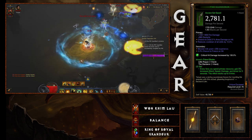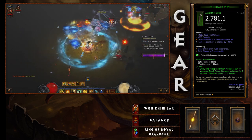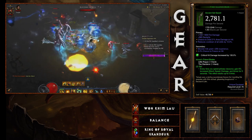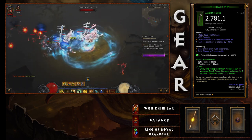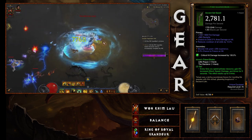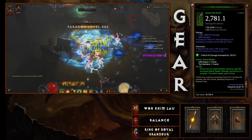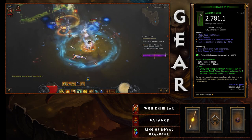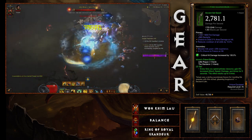For weapons, Istvan's Paired Blades — the Little Rogue and the Slanderer — give you the extra damage boost. Every time you spend primary resource with Tempest Rush, you gain 6% increased attack speed, damage, and armor for five seconds, stacking up to five times. You do need cooldown reduction on both weapons — you can get 10% cooldown reduction there — and then also in shoulders, gloves, both weapons, Captain Crimson set, and rings.